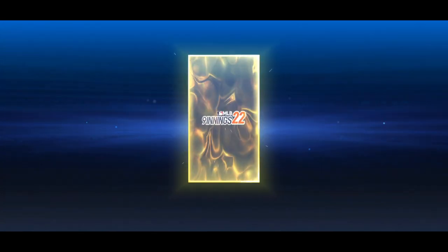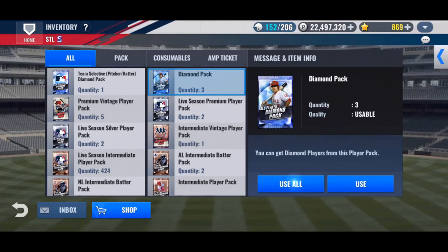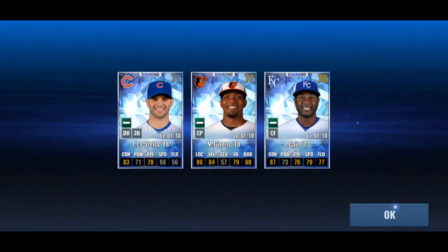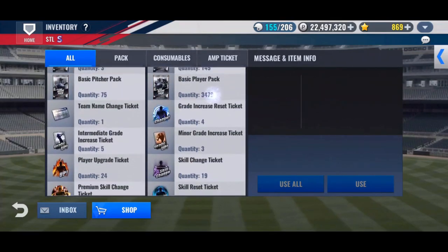Live season ultimate player pack — give me Goldie or Nado. It did not deliver. Three diamond packs — no primes in there. Got three mediocre cards. Nice.